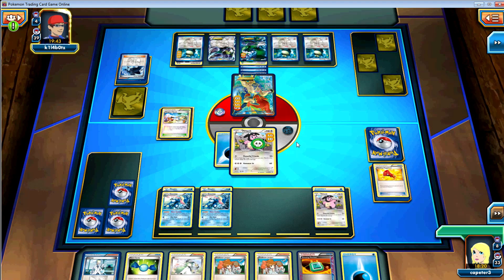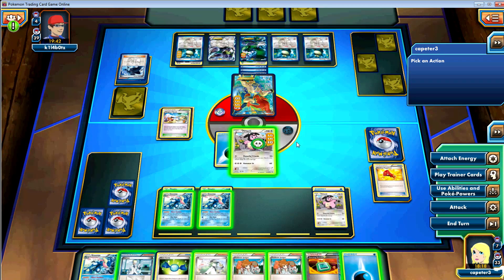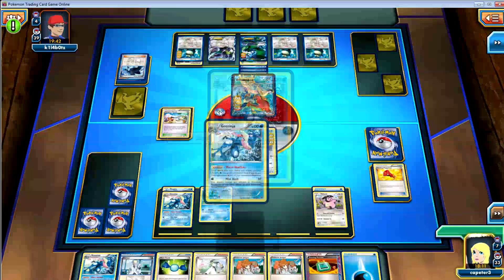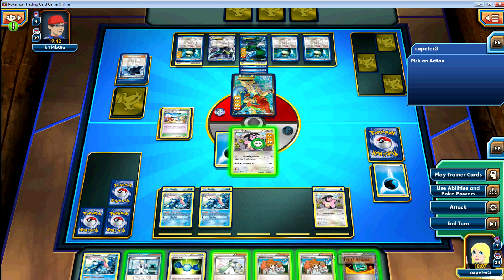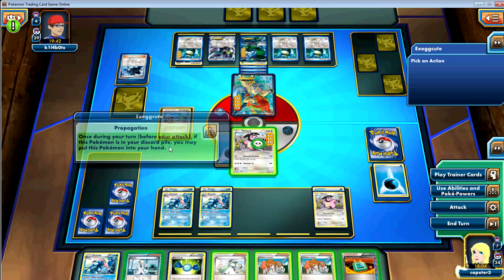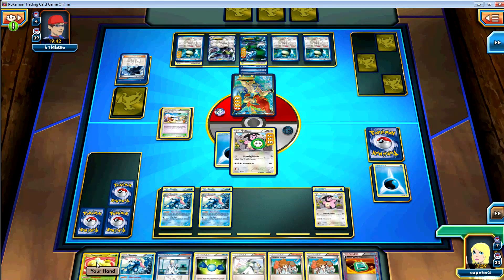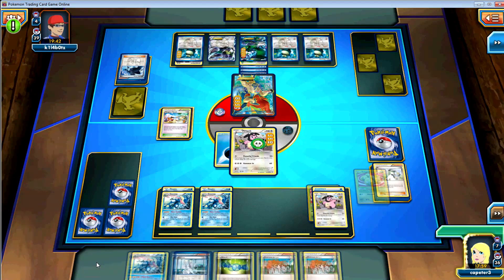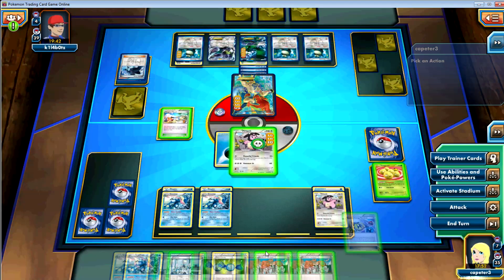Another Shadow Triad — if your main attacker is the Plasma Tornadus, that's a good supporter. His poor little Keldeo is stuck — he did not have the Float Stone to get it out of the way. This is awesome. You just sit there and snipe and snipe and snipe. I'm sniping him to death with a bunch of little frogs. Did you just snipe the Tornadus? Yeah.